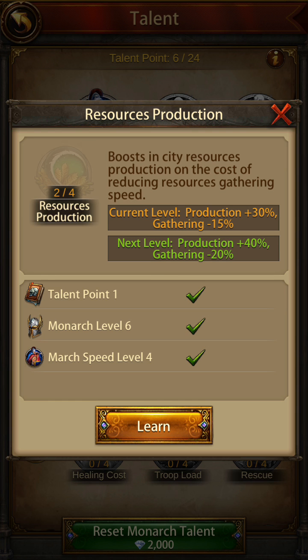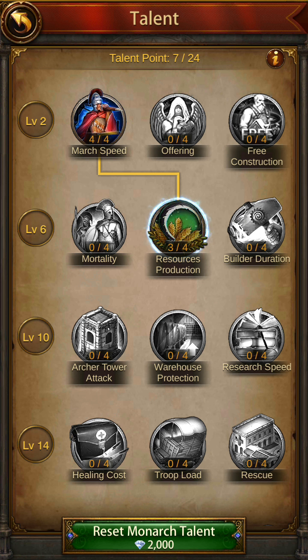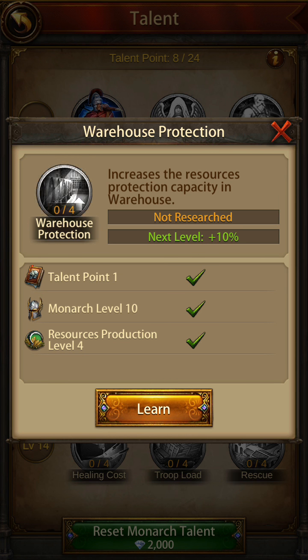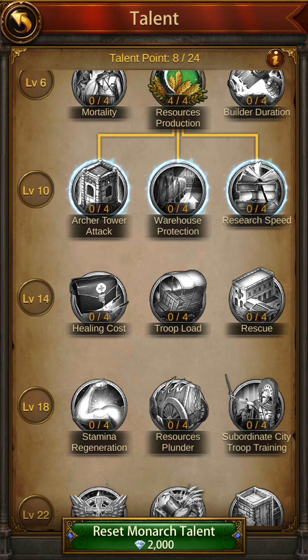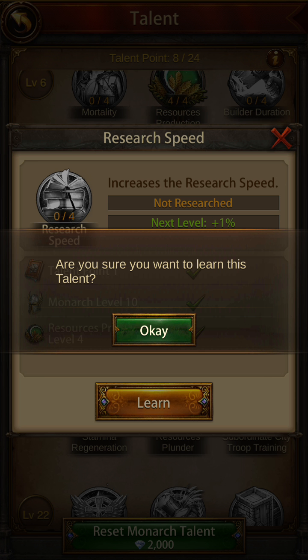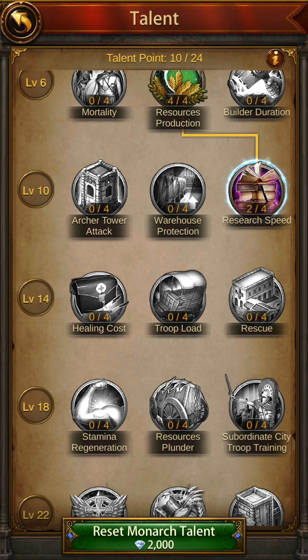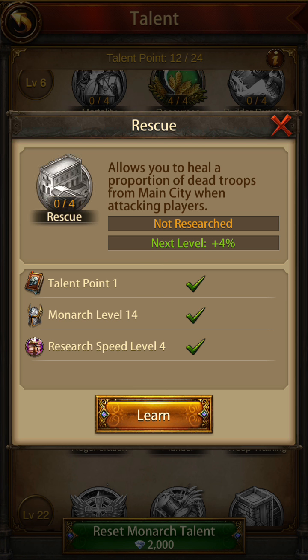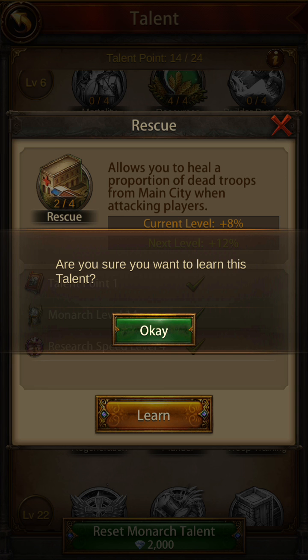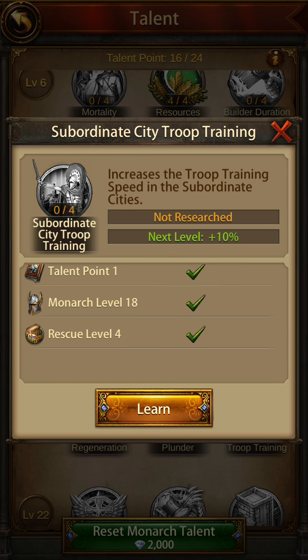I don't know how it hurts gathering, but that will kind of help us because we have a good farm field. We really don't need that, so we're gonna go over here and simply relearn everything else. This is the one that's gonna save your troops.